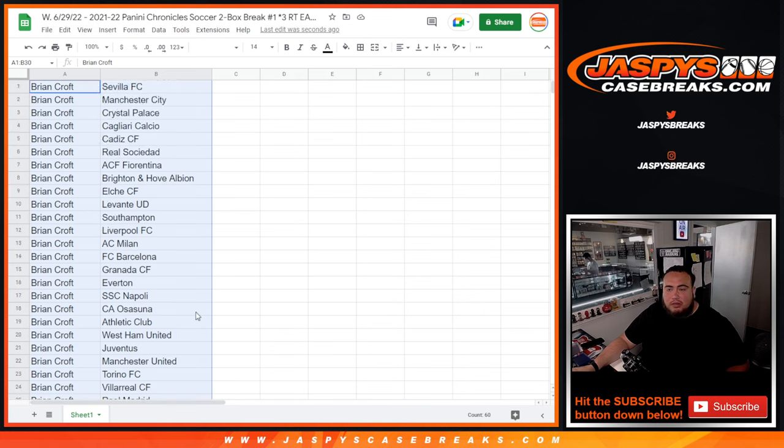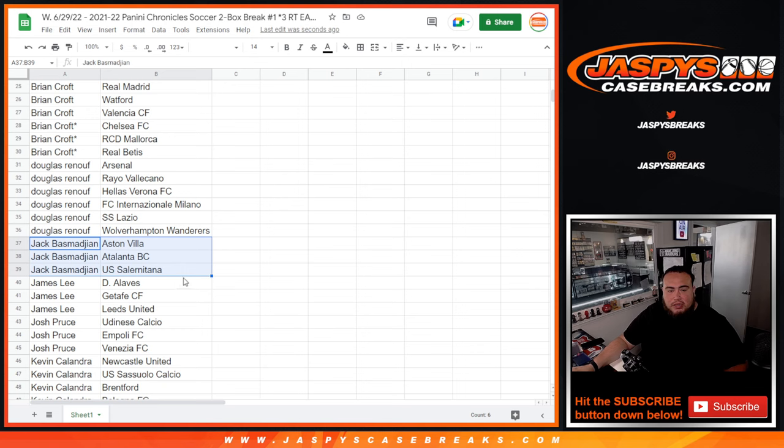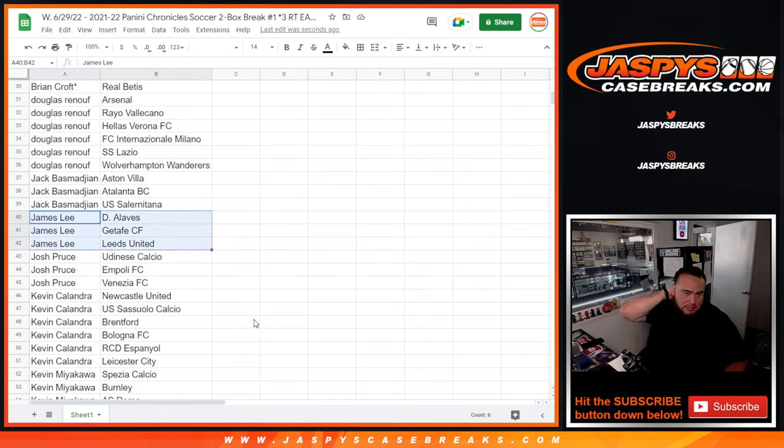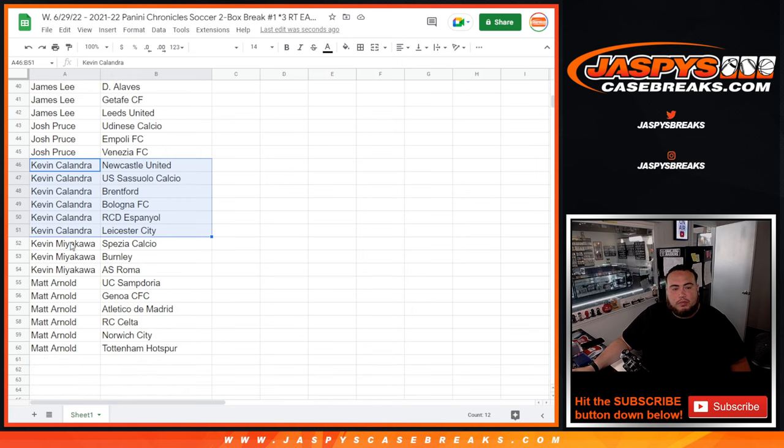So you can see — Douglas, here's your six teams right there. You have Arsenal in there, Wolverhampton, FC Inter Milano. Jack, your three: Aston Villa, Atletanta. James, there's your three — Leeds in there. And then Matt Arnold, there's yours — you have Tottenham, Atletico. There's your clubs.